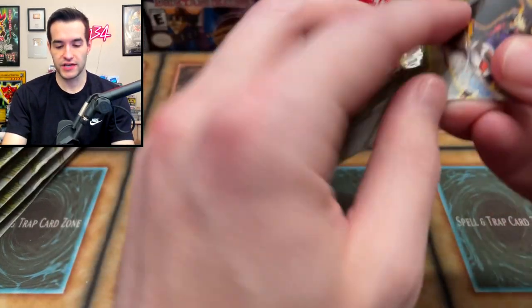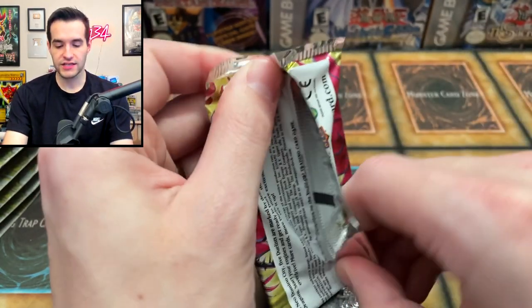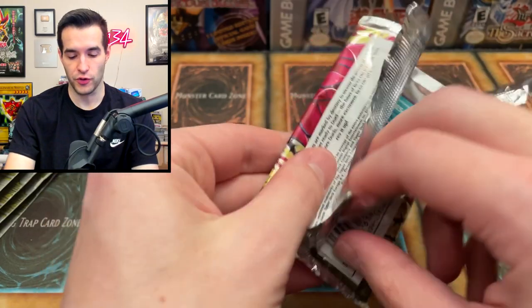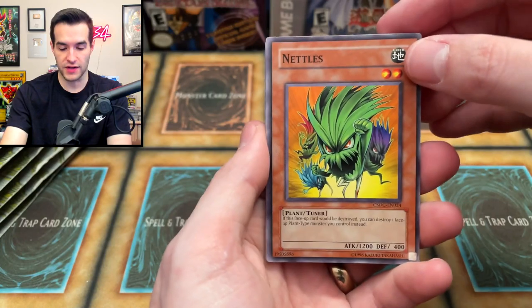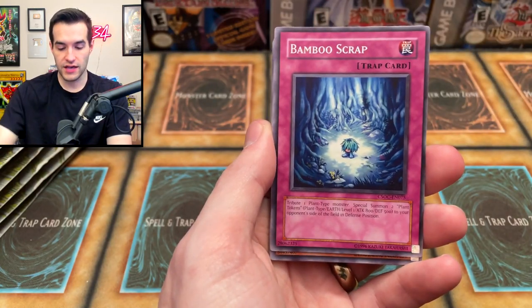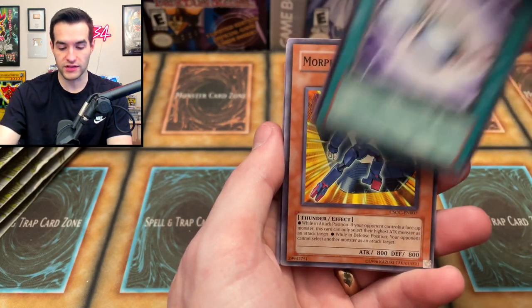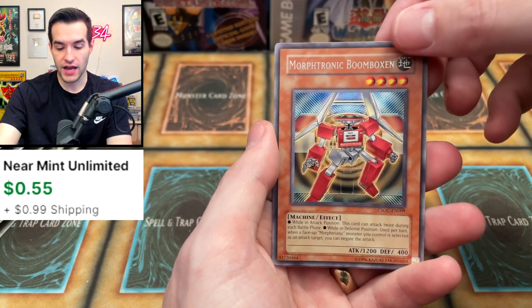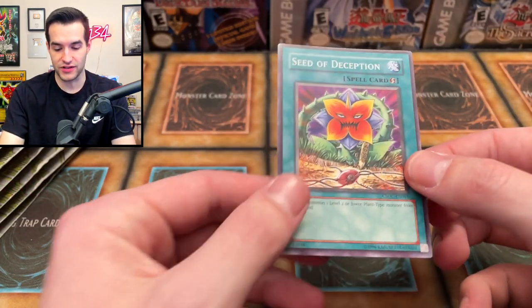Next pack — Crossroads of Chaos, let's go. So far we have a couple of rares. Can we get a Plague Spread or an Ulti? Even Unlimited — that's a cool card you could throw into an Edison deck. Very strong card. We still don't know where the foil is going to be, so we're going to keep doing three. Nettles, Bamboo Scrap, Copy Plant, Omega Goggles, Ruxon Special, Morphotronic Magnin, Plant Food Chain, Zombie Mammoth, Morphotronic Boom Boxing, Seed of Deception. Still don't know where the foil is.